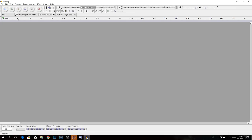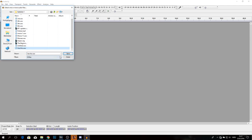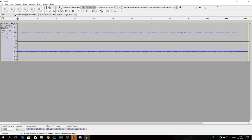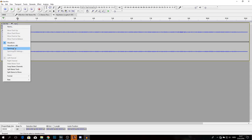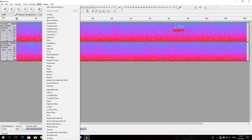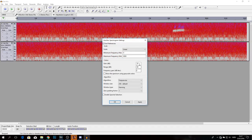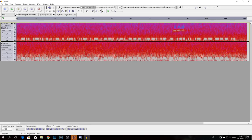Now open Audacity — I will link the download in the description. Click open and find your clip. Go down and click on spectrogram, then split stereo to mono. Go to Effect and add a normalize effect. If the morse code is really hard to read, go down to spectrogram settings and change the gain down to 10, then click apply. Now you will be able to see the morse code way better.